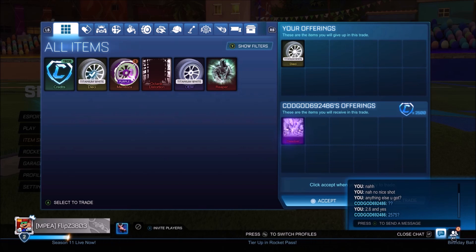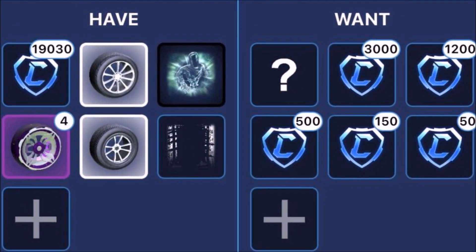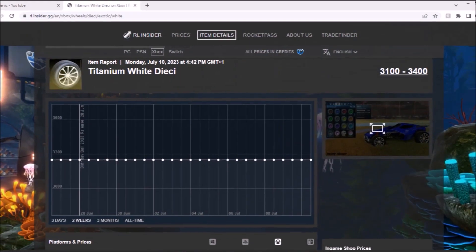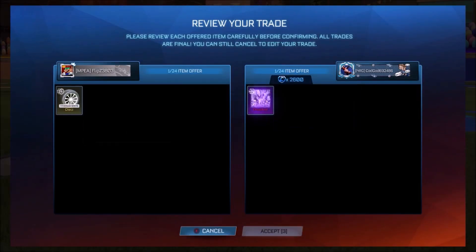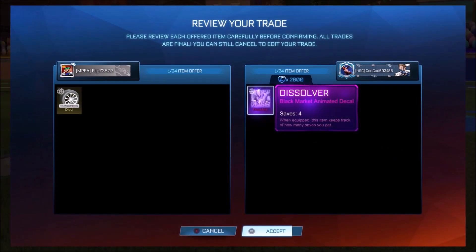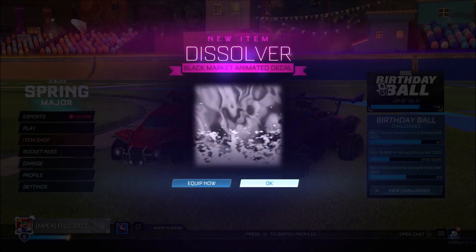We've got quite the trade where we're going to be maxing out the credits as much as we can, selling the most expensive item — the Painted Titanium White Dice. This is going to be the post looking for 3,000 credits. Always on the post you want to say you've got these items, you want credits, and if they're not offering credits, you want item overpay. This guy didn't have 3,000 credits, so we saw that nice little deal working in my favour. The dice on the spreadsheet were 3.1k, but they haven't got that much demand right now, so we're getting 2.6k and a cheeky Dissolver — which is around 600 credits — every day of the week. Stacking up the credits, getting the most demanded black market decal, dare I say, in the whole entire game — we'll definitely take this.